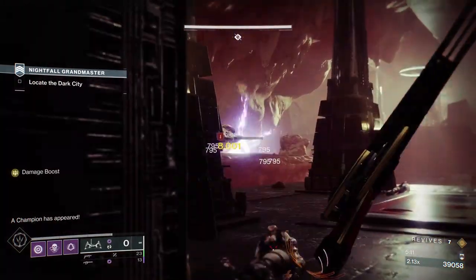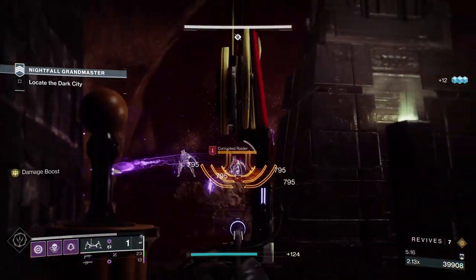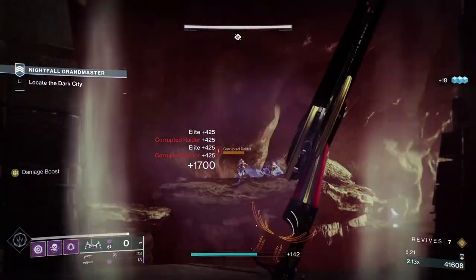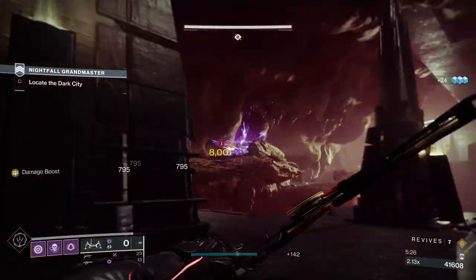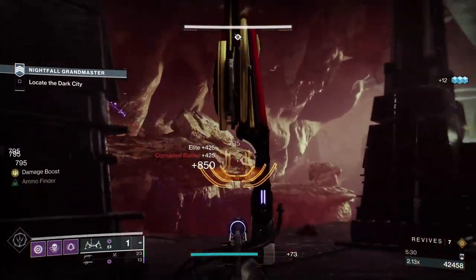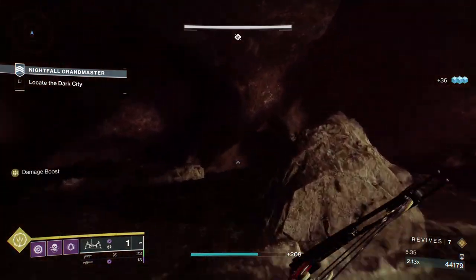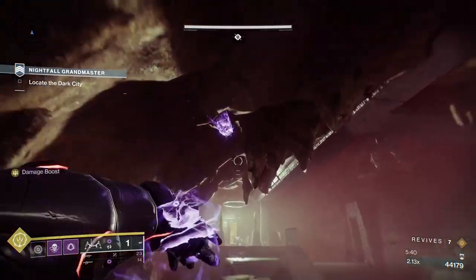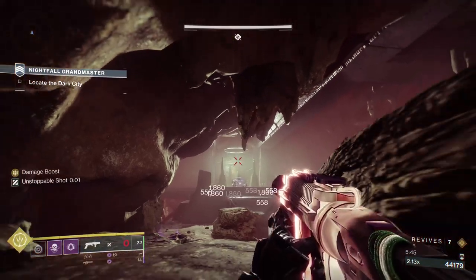None of these areas are impossible, but you have to be aware in all of them. Unlike when people were saying they were snoozing through GMs because of Insight Terminus - which has Void burn but hardly any Void damage - this is Void burn: 50% incoming extra damage, 25% outgoing. And almost everything in here does Void, so there's no getting away from the Void damage. You have to be very careful.